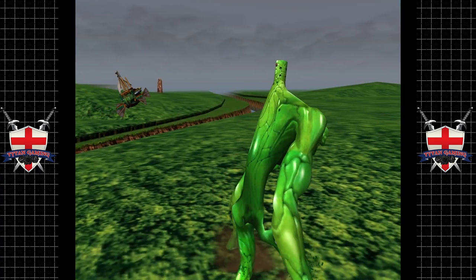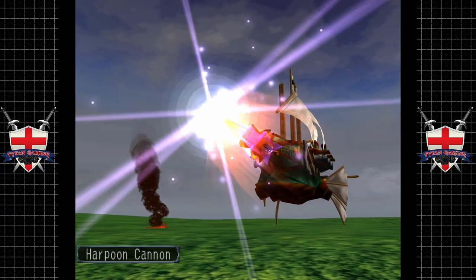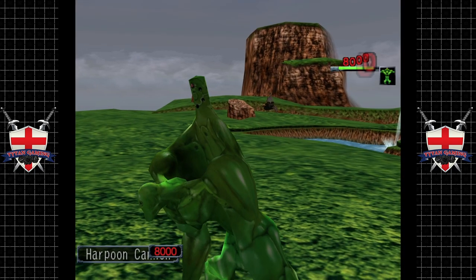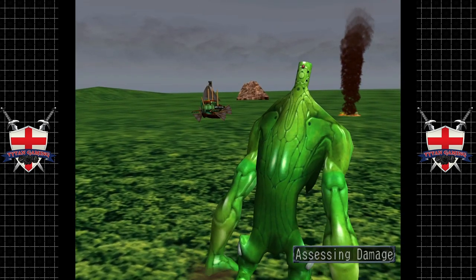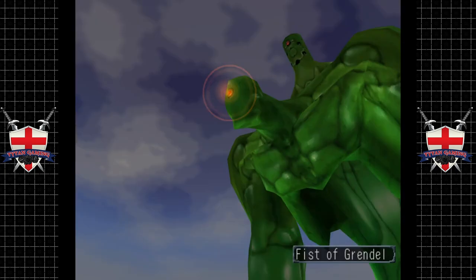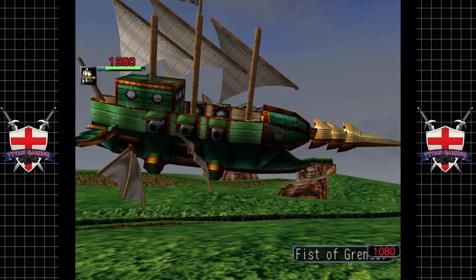Nice, even more damage that time. Very nice. Let's give them harpoon cannon. Now that harpoon cannon is supposed to be going in his head but it goes into his main body — you can see we only did 8,000 damage there, which really wasn't an awful lot. I like the way you can see the burning enemy ship off in the distance. We only have to hit him three times with the harpoon cannon, and he is out of there.